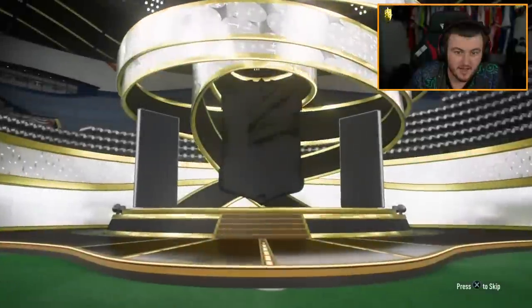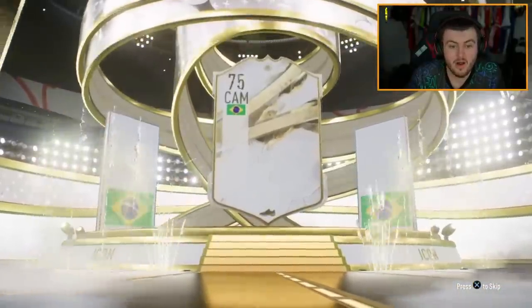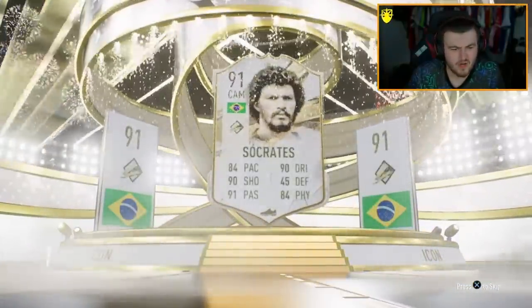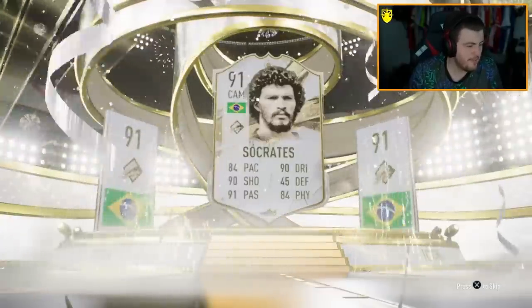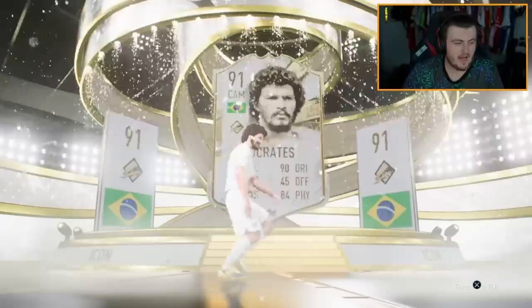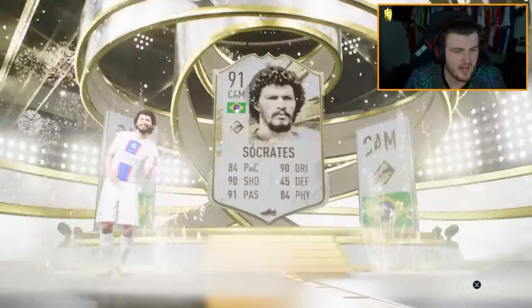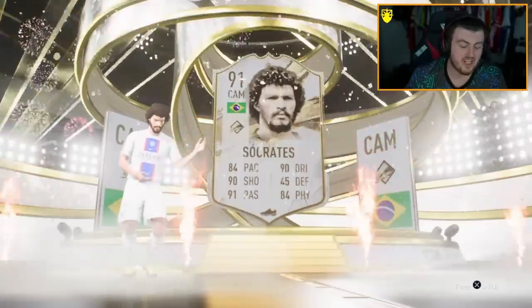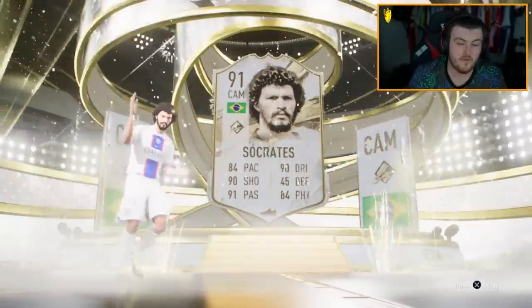Next one — we've got Sinki's pack now. Come on, EA. It's another Prime Icon, Brazil, CAM — Socrates. That could have been Pelé or Kaká or Socrates; I think they're the only three. I actually like Socrates in game, but I'm like one of a few people. I think it's a W, but everyone else would say it's terrible.